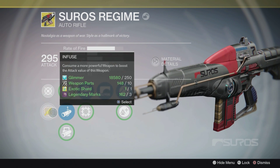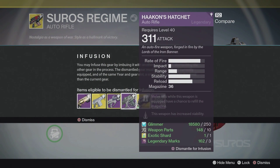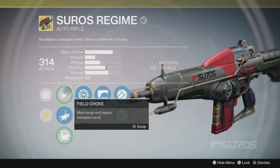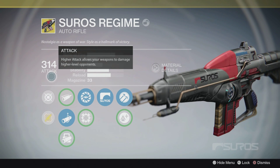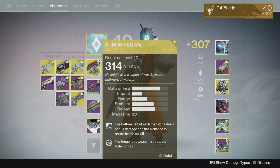I'm so glad that the infusion system works the way it does, because that means this is going to go all the way up to 314. So happy! 311 to 314 — one, two, three — voilà! The Service Revolver is now 314 and is now my highest light level primary weapon.